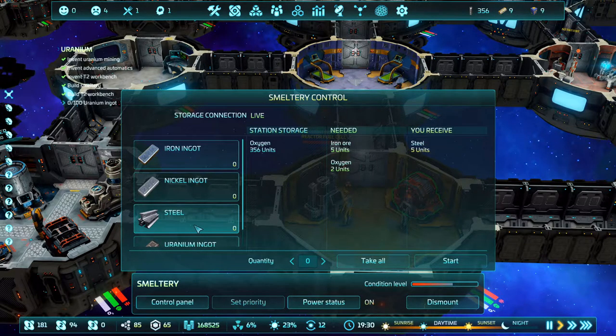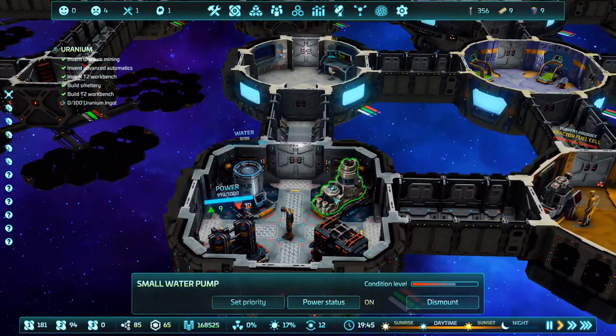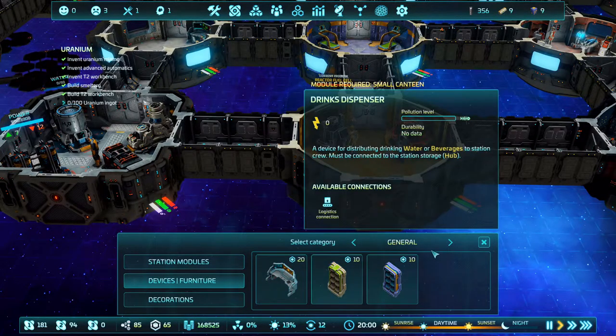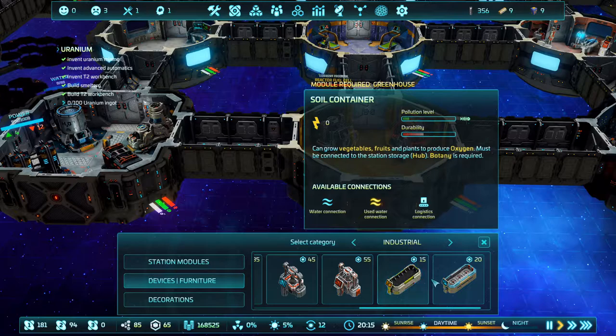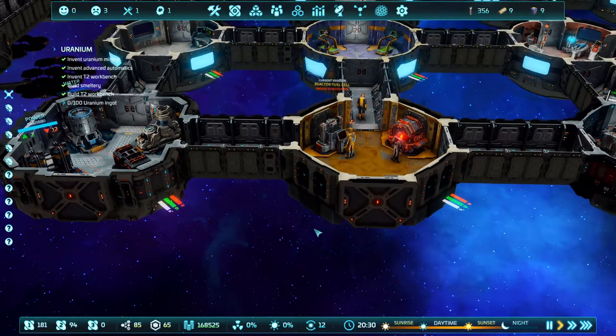We need iron and oxygen to make steel. How do we make our own oxygen? I thought it was through this — actually I think it's through the greenhouse. It can quickly grow vegetables, fruits, and medicinal herbs. Must be connected to the station storage hub — botany is required. Hydroponic bath needs a water connection and logistics. But it says no water — I don't understand it.